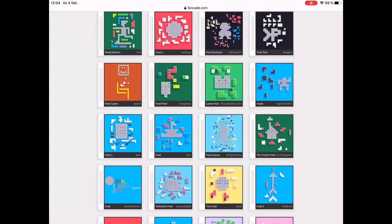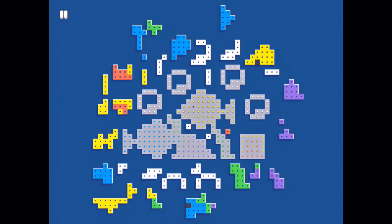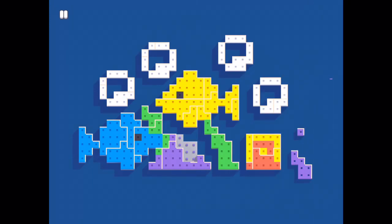Press the game you want to try and it will show up linked in Fancade. I will press Fuzzle Fixel. It is made by a little programmer. I will show you level 15. Let's solve the puzzle. Just two more pieces.